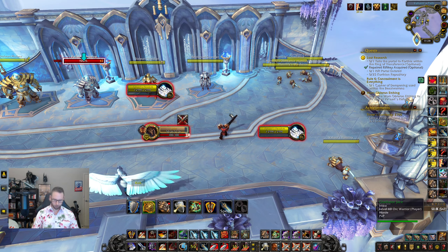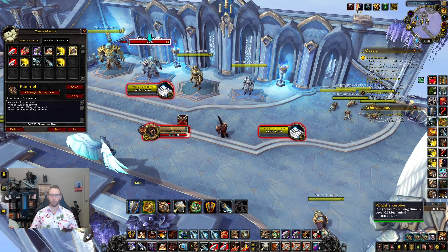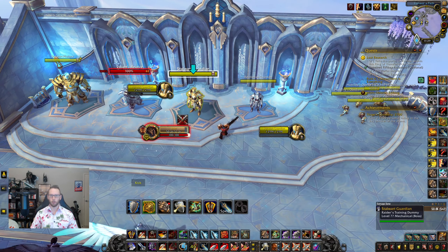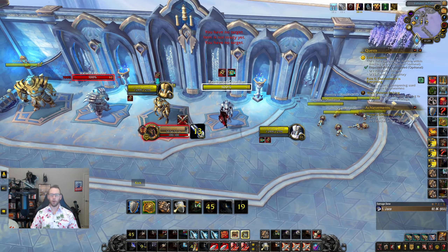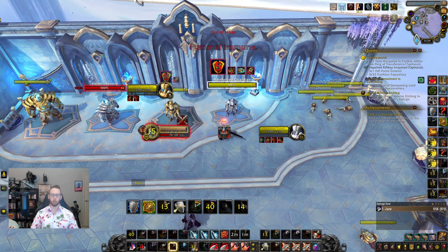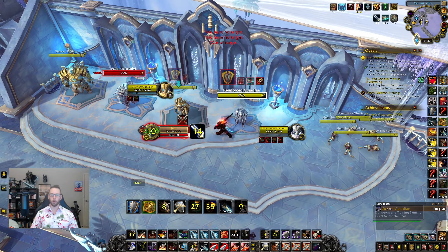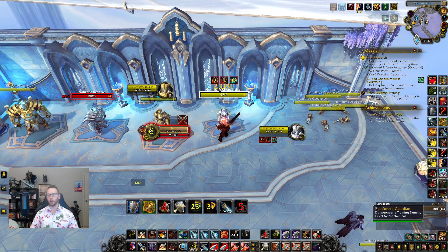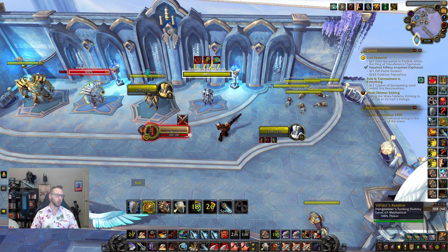Next is the pummel macro — very important and commonly used. Let's say this is my focus and the healer starts casting a big heal. I can just walk over and focus kick without ever swapping targets. I don't even need to target him. Macros like this, once integrated into your play, will help you a lot with your arena success.